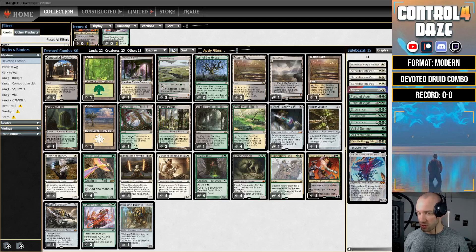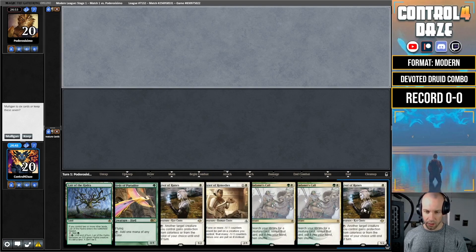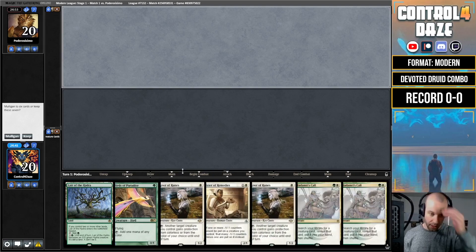That's our 75. I'm excited to jump into a league with this deck — the adjacent creature combo deck in Modern. Let's see how we do. We are in our first match of our Modern League, playing against Poderossissimo. Our opening seven is a little light on lands — we have the ability to find our combo, but I think this is a mulligan. We're on the draw; let's go down to six.